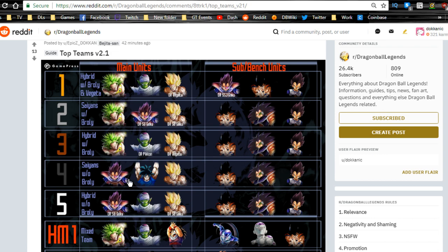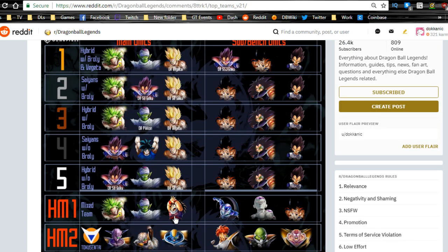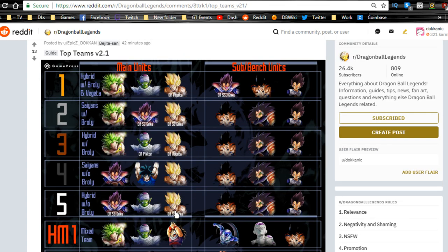There's also a fourth team I'm not sure about — HM1 — which has a Gohan in it. Your primary teams are going to consist of Broly, Piccolo, Goku, and Vegeta. Personally I don't have Broly, so I typically run Team 5: Vegeta, Piccolo, and Super Saiyan Goku. I don't really use Spirit Bomb Goku much because Piccolo heals and is a really good blocker.